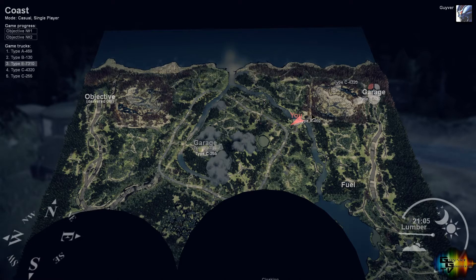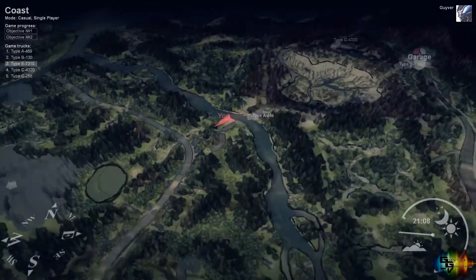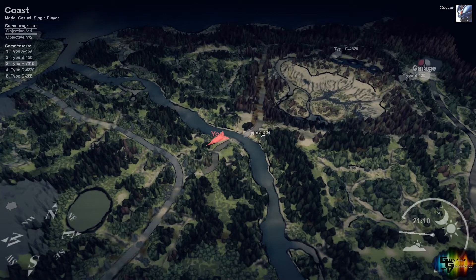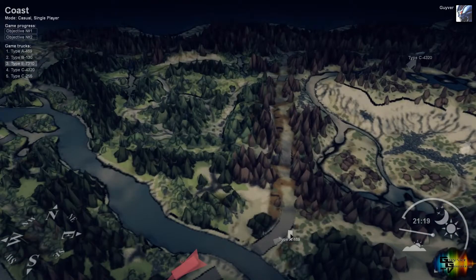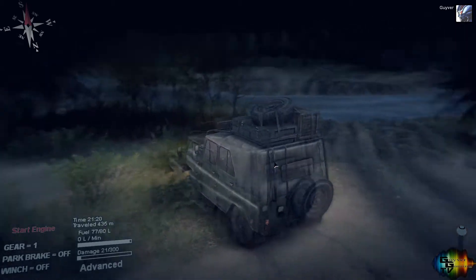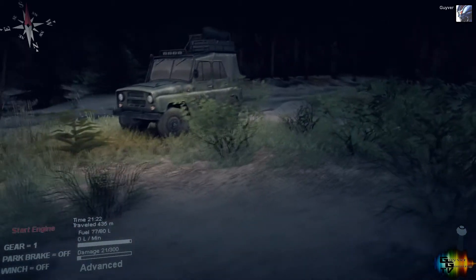There are loads of different types of vehicles in this which is really cool. I always like the map facing north - makes it easier for me to navigate. You can also put waypoints on here and it'll show you a direct route. This is the jeep I used for discovering some of these cloaked points.